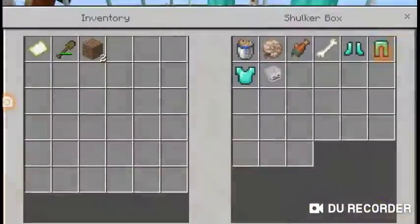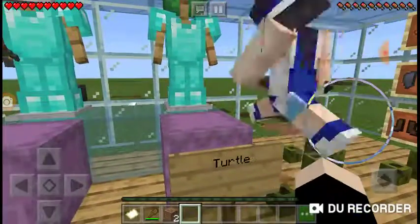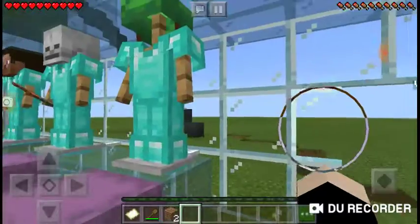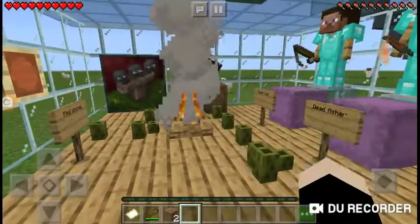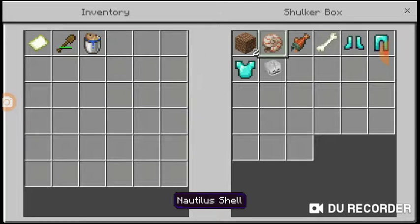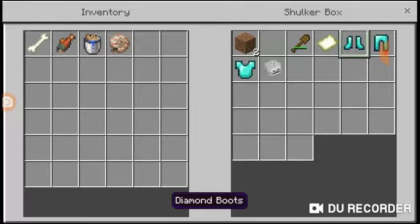I think I'm gonna choose... dead fisherman has a water bucket, but I like the turtle one a lot. I usually choose the turtle — the last time me and my brother played this. So let's go with that.